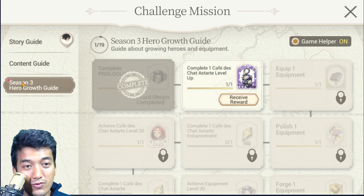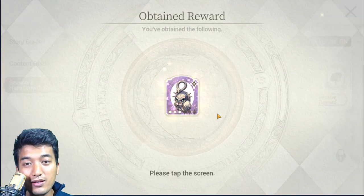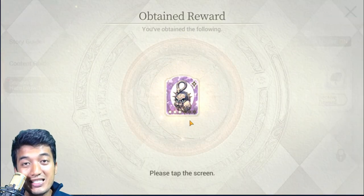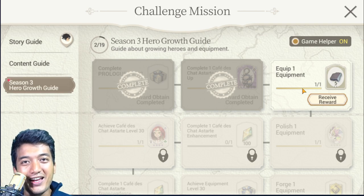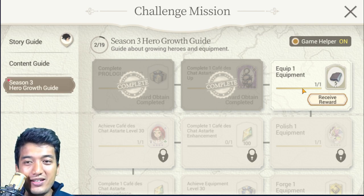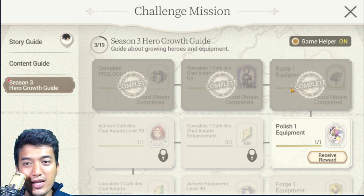There's a red dot right there, meaning I can now receive the reward — it's giving me a legendary type weapon. Now the next mission is Equip one equipment. Even if you equip the equipment on any other hero unit, it will work automatically. You don't have to specifically equip it on your Café Deschadestade — any other hero unit will do fine. So let's just keep receiving the reward; it's not really hard to equip equipment.